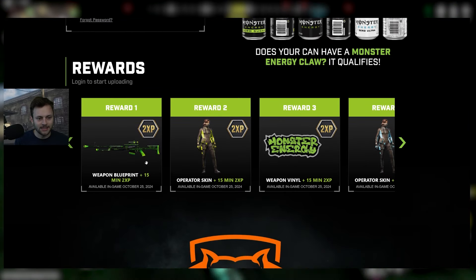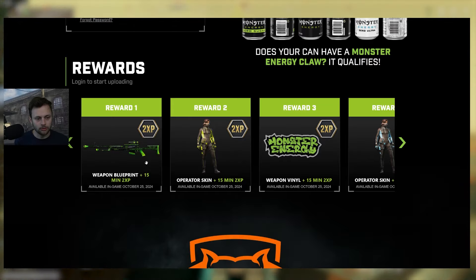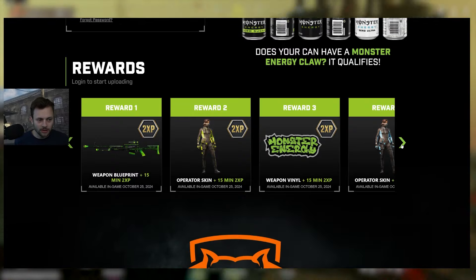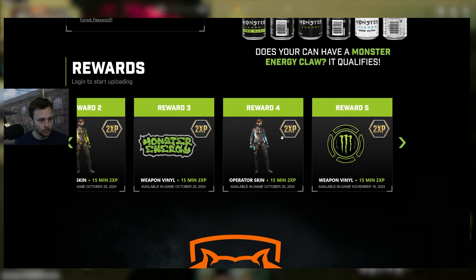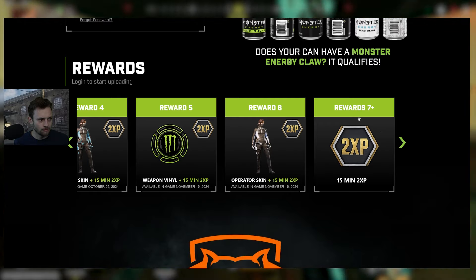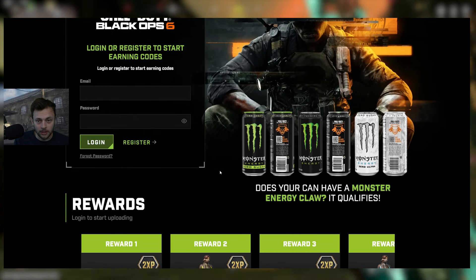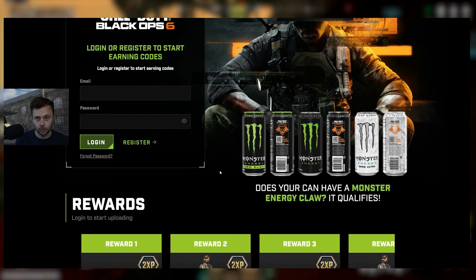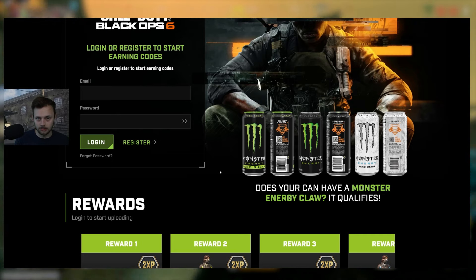On the website they show the actual rewards. Reward one is a really cool weapon blueprint for what seems like a long-range rifle or sniper — green and black — plus double XP. The first operator skin is fairly solid. Reward three is a weapon vinyl and more double XP. Reward four is another operator skin with a blue look. Reward five is another weapon vinyl. Reward six is another operator skin with a slightly different color scheme, and reward seven includes more double XP. Hopefully throughout the year, like we saw with MW3, they'll also drop straight-up free Monster Energy reward codes on Twitter with no purchase required.